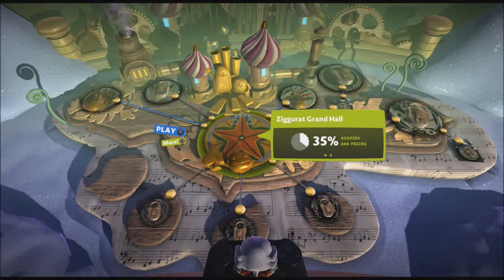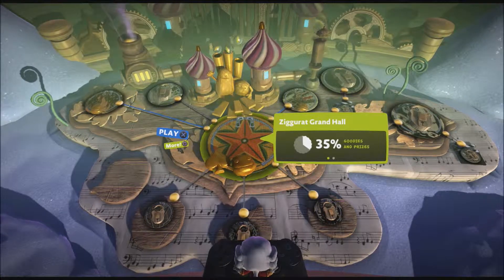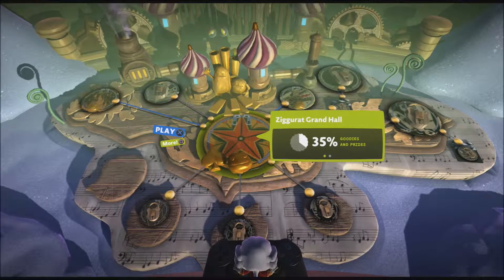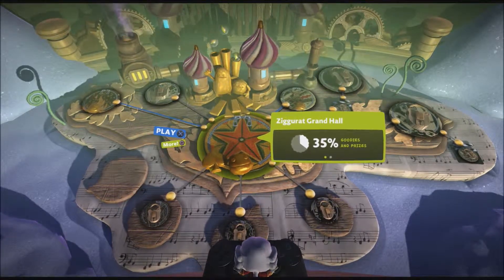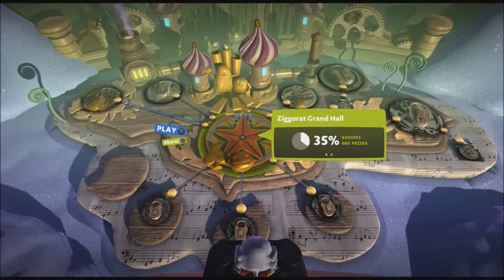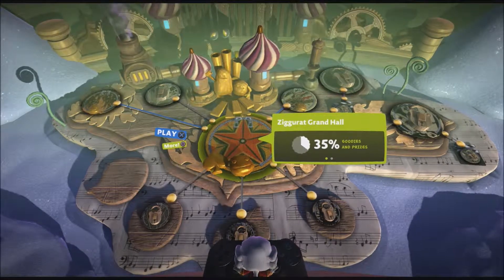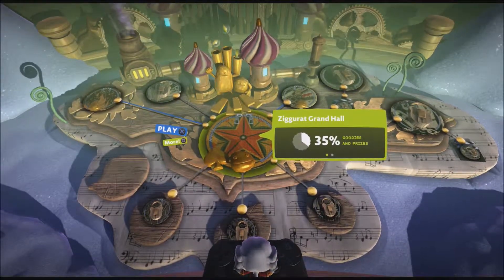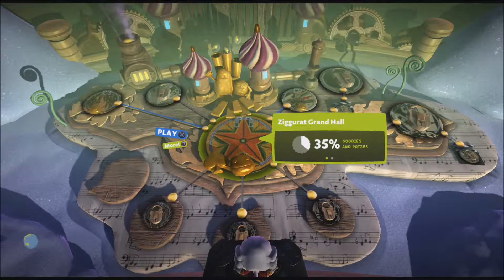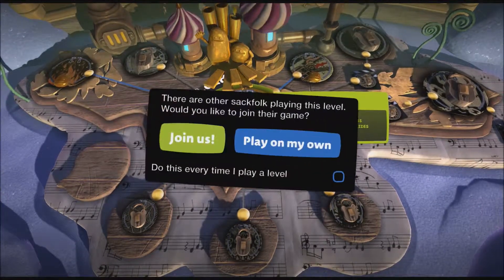Hey everybody, Ultra Rapid Fire back here with y'all, and welcome back to my LittleBigPlanet 3 playthrough. Today we're going to be continuing on. In our last video we had paid a visit back to Ziggurat Grand Hall, and we wound up going to the level GoLoco, and we picked up Drago's second marble. We also discovered a new invention called the Hook Hat — it turned out to be a pretty awesome and fun device. So now we're heading once again back to the Ziggurat Grand Hall to find the Labyrinth and pick up the final marble for Drago. Let's go ahead and start Ziggurat Grand Hall, and we're doing this alone.